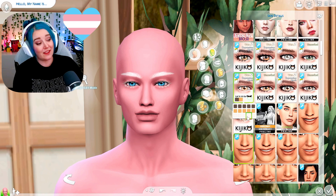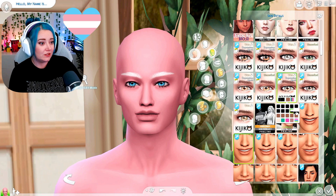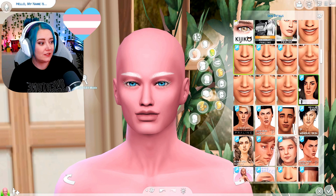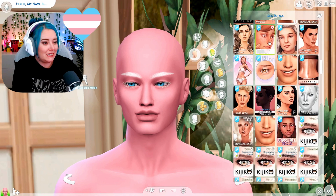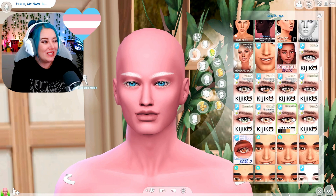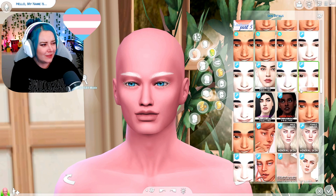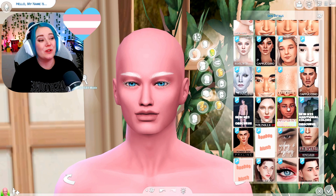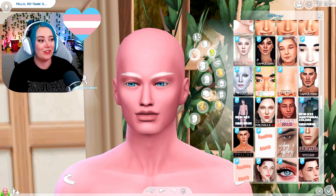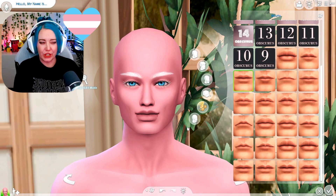On to eyelashes — they do have white eyelashes, perfect. We've got so many options. I like these eyelashes. On to some details — I'm curious if I have any white freckles. I don't think we're going to go with any vitiligo on this Sim, even though it would work. I'll keep it light on the skin details — adding dimples because yes.